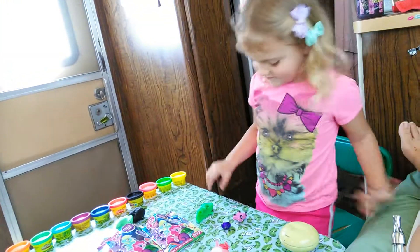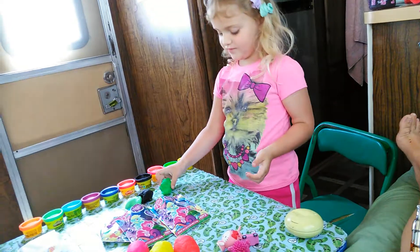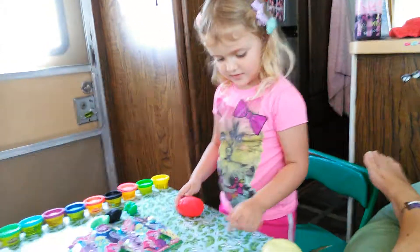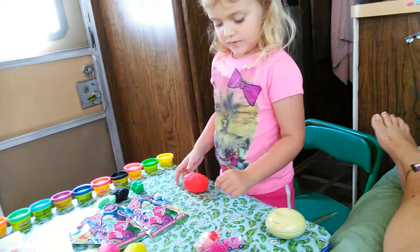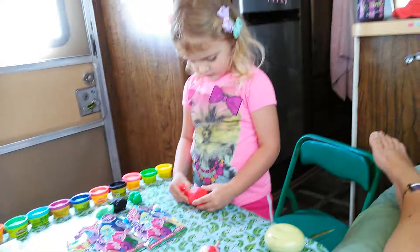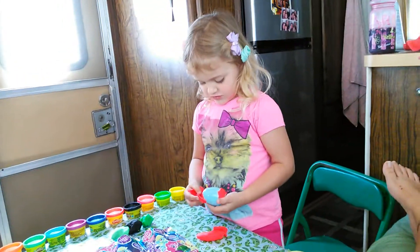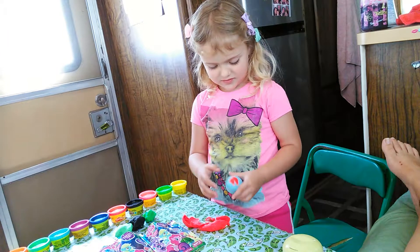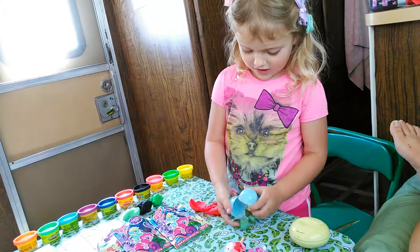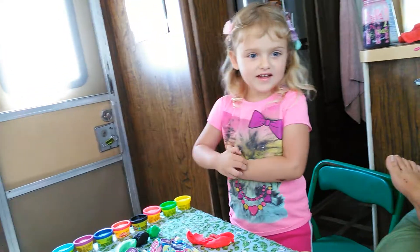What did you get? Can you sit down please? What color was that one? Dark green. What did you get in your surprise egg? Minnie's color and a heart. What color is the heart? Blue. What color is the Play-Doh around the egg? Red. Yay! I got a turtle! Who likes turtles? You! I do?